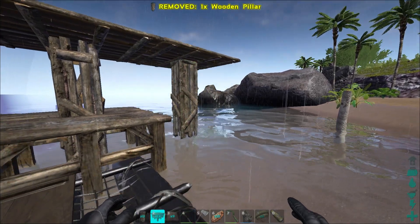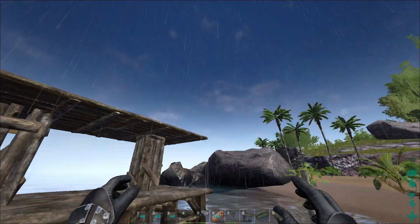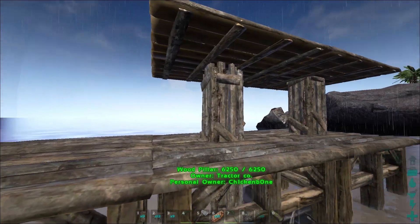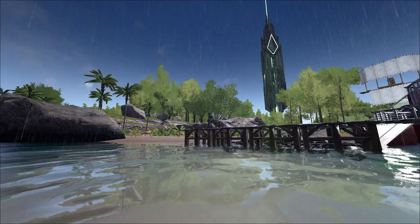Then you just get a pillar underneath it — don't place it like that, place it like this. Now we can snap a foundation to the other one. Isn't it awesome guys? Such a simple solution — this is like the oldest Ark trick in the book for getting stuff attached to other stuff.